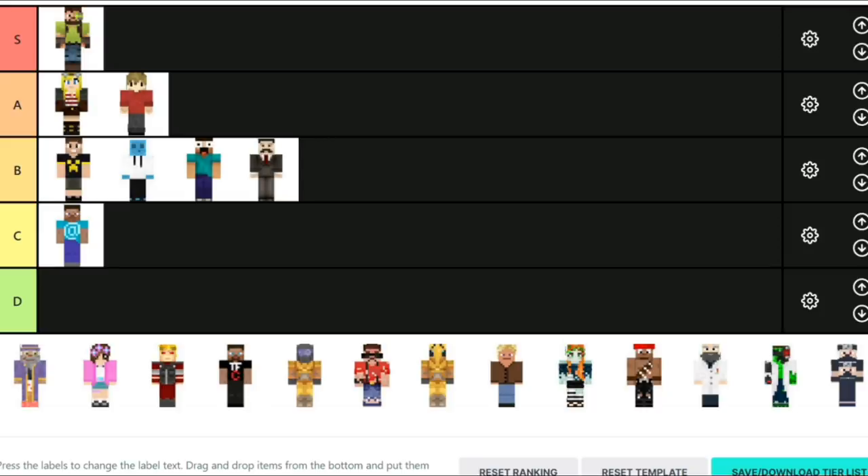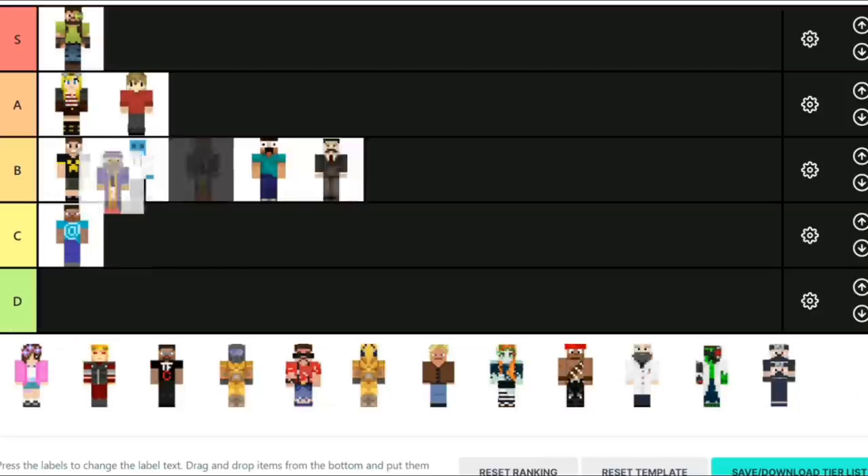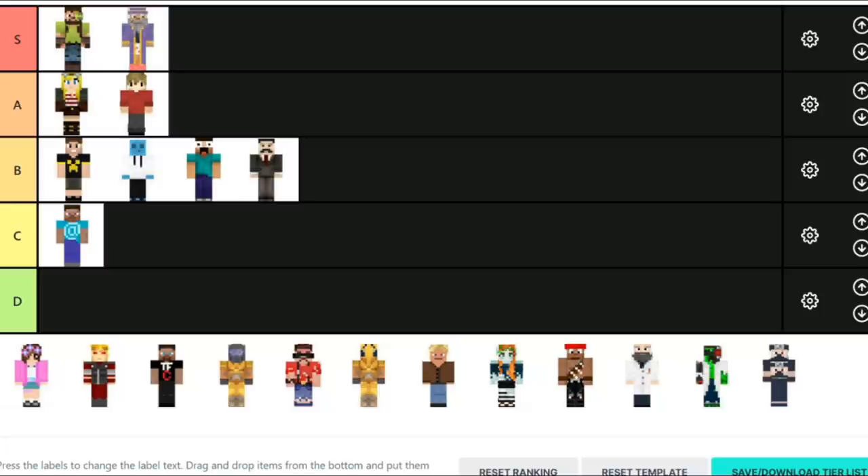Now, this is one I was confused about, because I don't know if this is Scar's base skin for the whole season or just for a few episodes. This can be subject to change, and I'm really sorry if this is not his base skin. But for Season 7, if this is his base skin, I personally really, really like it. It has a ton going on and it was obviously made really well. The pantsless wizard is beautiful — that's the only adjective I could possibly use. So I think this is going to go with Iskall in the S tier.